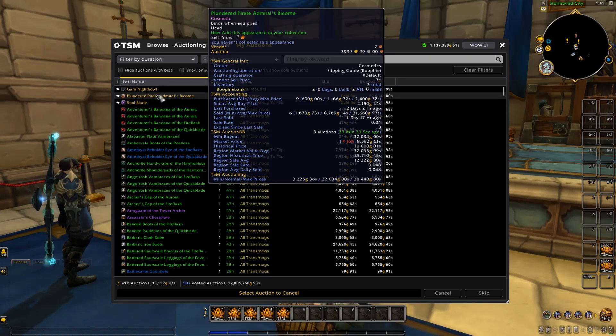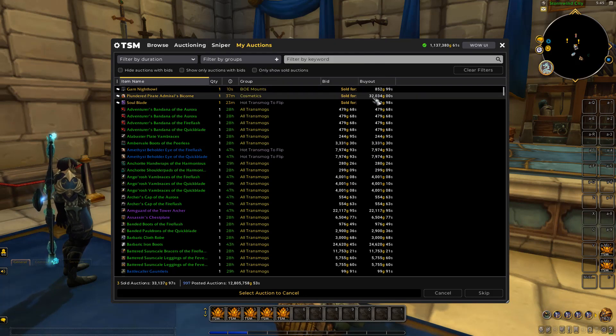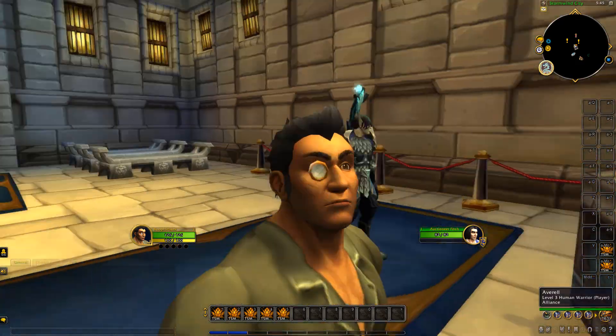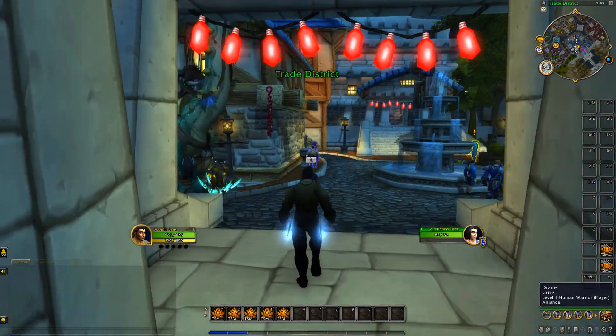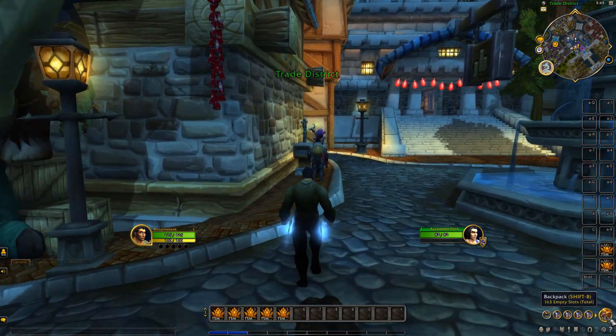We've actually had a couple of nice little sales. We've had a good sale here — we paid on average 2.1K for this item and managed to resell one for 32K. It's a very nice way to start off episode number 12. We've got some mail from the auction house too, so hopefully we've got some sales in here.